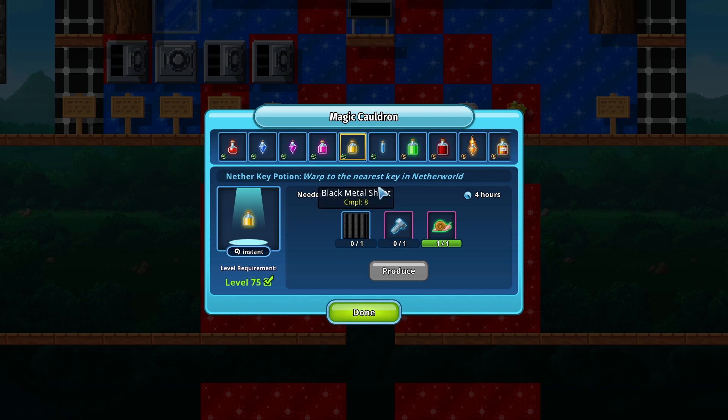So first you take advantage of the Potion Boost event, which doubles your potions. Let's figure out how much profit we make every time we make a Nether Key Potion. I'm pretty sure the cost is less than about 5 bytecoins each. The downside is that since it's a potion made from a magic cauldron, you have to prepare a lot of bytecoins to set up many magic cauldrons. But it only takes four hours to make one potion.